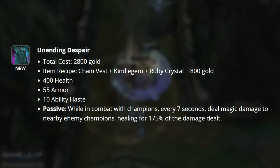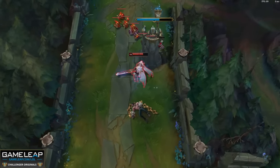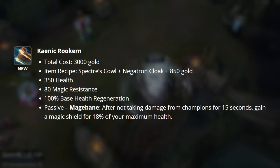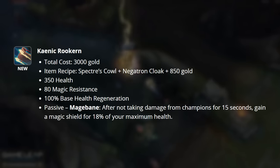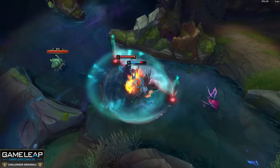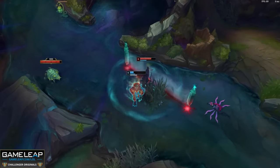It heals for 175% of the damage dealt — a disgustingly strong extended fight item, especially on champions such as Ornn who want to be deep on enemy teams. Kaenic Rookern is our next new item. It grants you 350 health, 80 magic resist, and also a new passive, Mage Bane. After not taking damage from champions for 15 seconds, gain a magic shield for 18% of your maximum health. This is Galio's W passive placed on an item — one of the strongest magic resist items ever introduced to League of Legends.